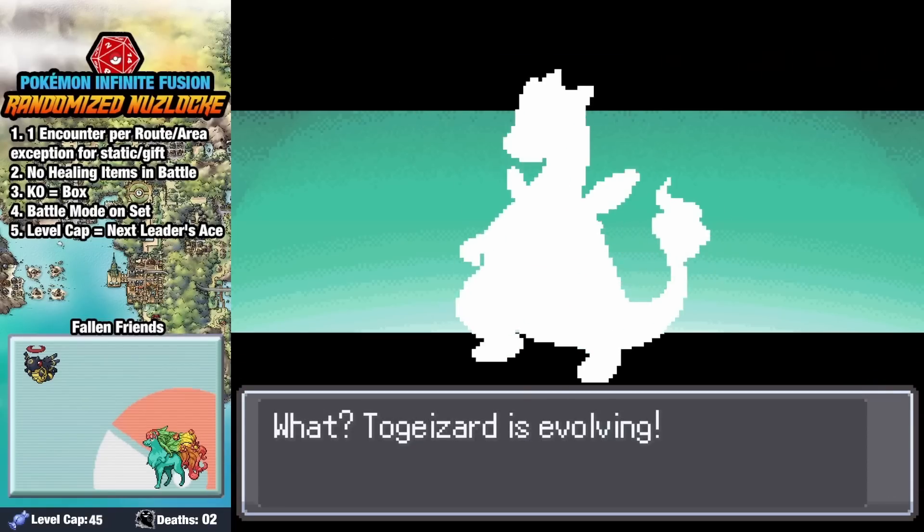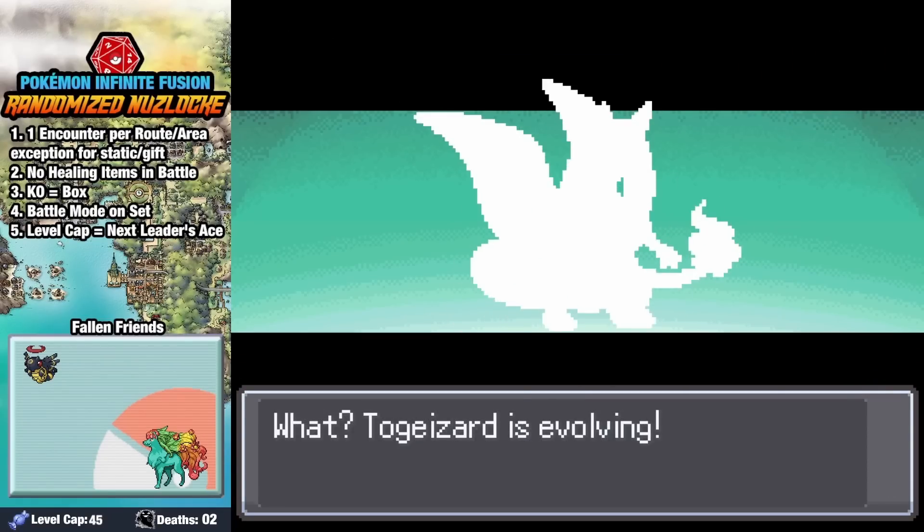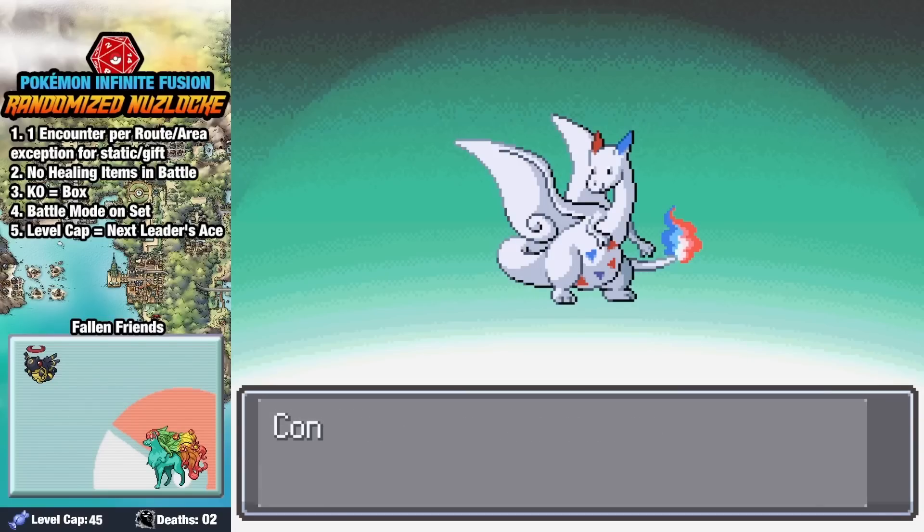Before taking on Sabrina, we head over to Goldenrod, and we take the time to evolve our Togamelion into the adorable Togazard.